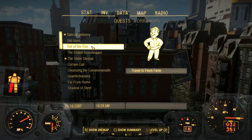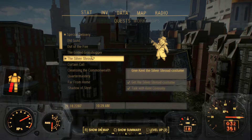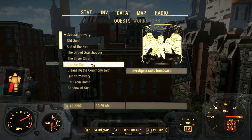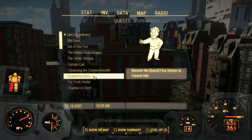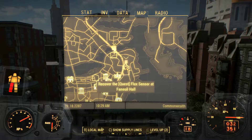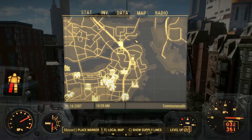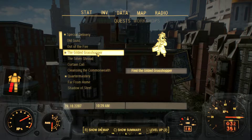Talk to Jack Cabot — that seems like a good one to do. Give Kent the Silver Shroud costume; we could do that on the way there, but I'm going to end up in Good Neighbor later anyway. Faneuil Hall — where is that? It's over here on this side, not too far from where I'm going to go see Jack Cabot.